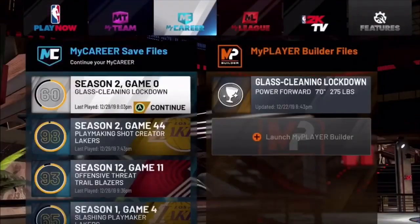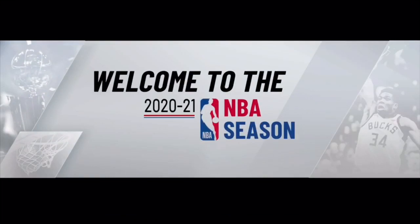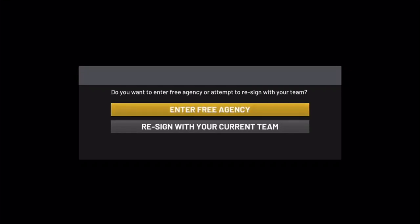Once the game loads back up, select your 60 overall player and you'll be able to pick yet another team. You could have played four back-to-back MyPlayer Nation games and you can just keep doing it over and over again. Make sure you close out the app whenever you reach the free agency screen at the beginning, and if you follow the steps correctly you should be able to do this MyPlayer Nation glitch as many times as you'd like.